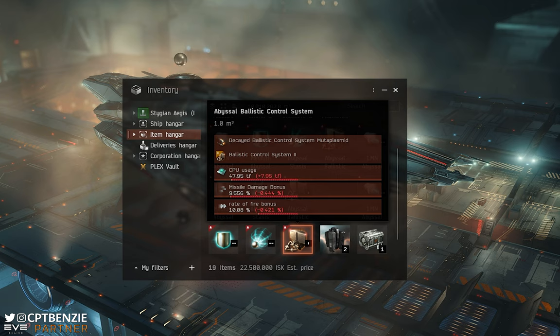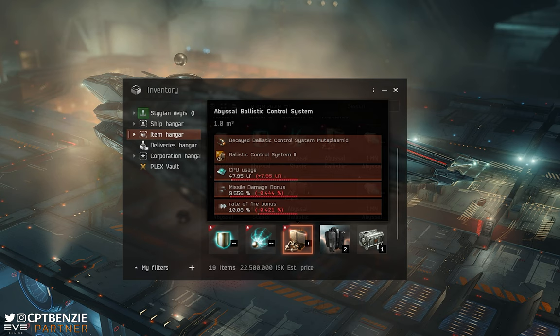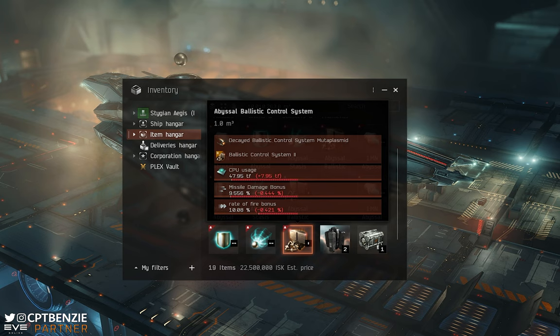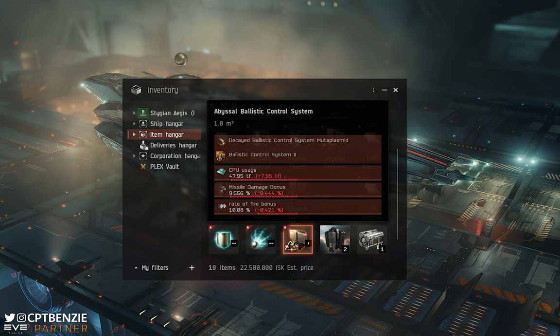Let me know in the comments what you think about Mute Adaptives and what the best one you've ever used was. I'm also running a contest on my Discord — come into the Catskull Discord, get the EVE Online role, and go down to the weekend pack giveaway. I'm giving away 10 weekend packs to anyone who tells me what they're enjoying most in EVE Online right now. A weekend pack is 50 PLEX and three days of Omega — really useful during the Winter Nexus event since the rewards are all retroactive.